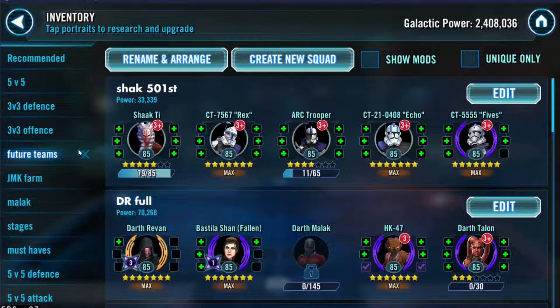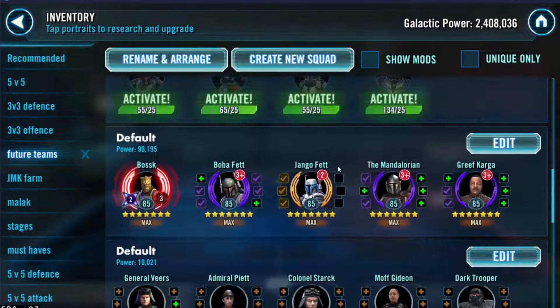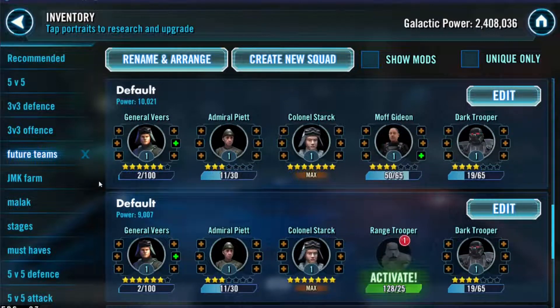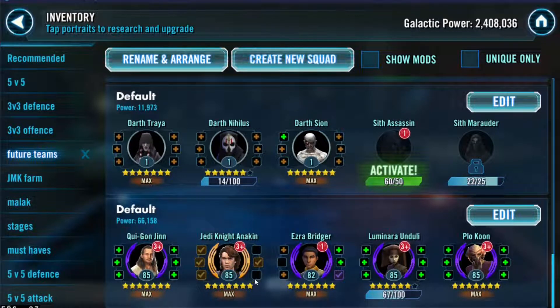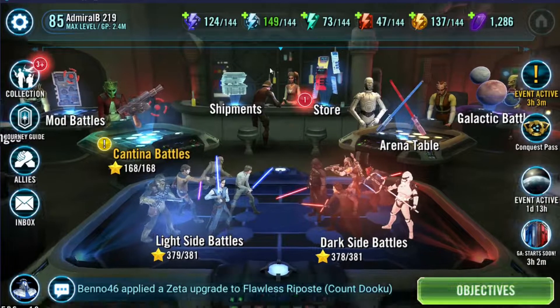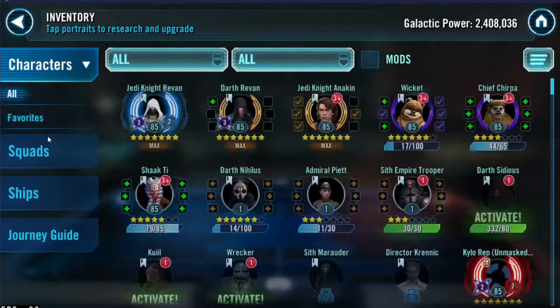For future teams, we're working on the 501st clones with Shaak Ti — all leveled to 85 but no gear yet except Fives, who is used for Padme. Our next priority after SLKR is Imperial Troopers, and we're going to try getting them up since they're on double drop rates right now and are also required for Sith Eternal Emperor. We also got Dark Trooper to 7-star.